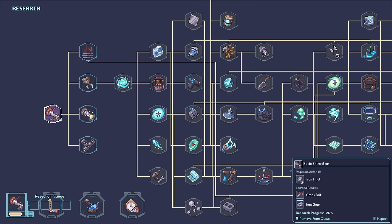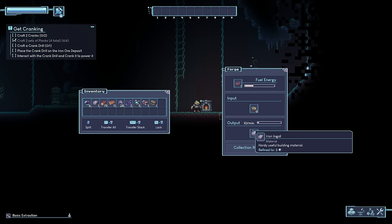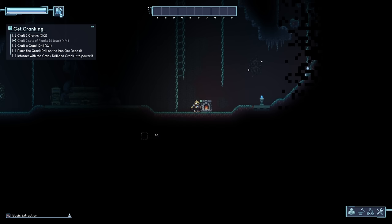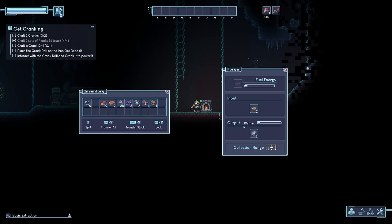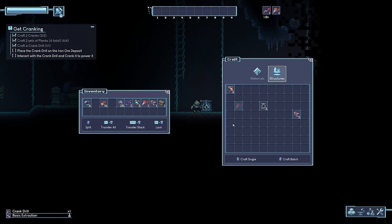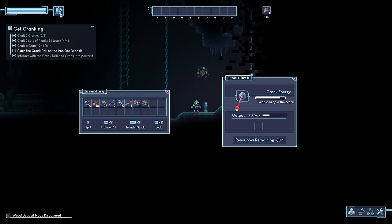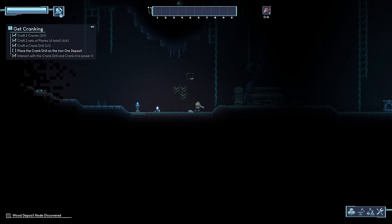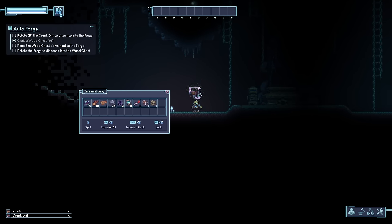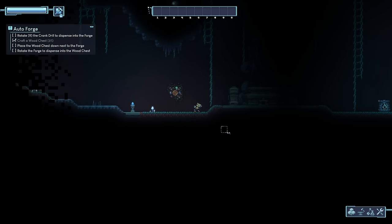We're done with the research queue. Let's get one crank drill — we're going to need two cranks and some planks. The initial drills on this game, rather than being coal-fueled or anything like that, it's crank-based. I don't know how many of you have played games like Factorio or Satisfactory — you can actually see it's covering all of the ore. That's nice. I love Factorio, I love Satisfactory, I love all of those games.